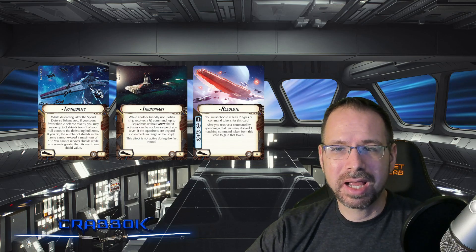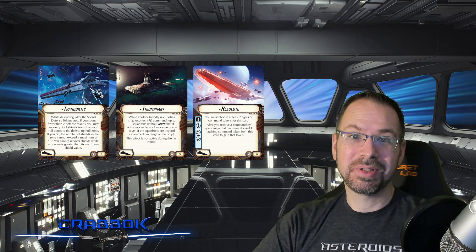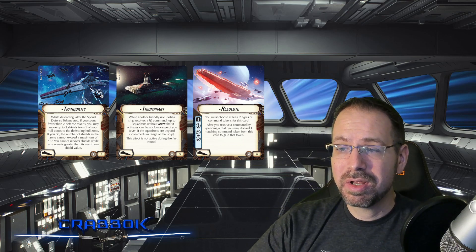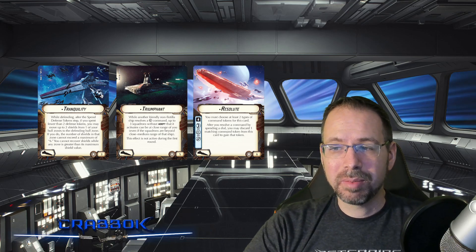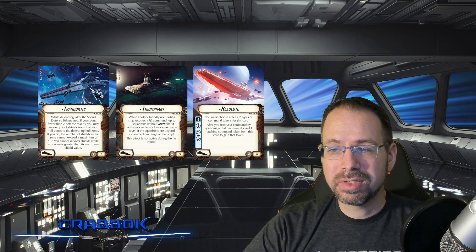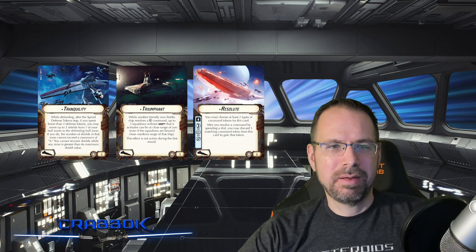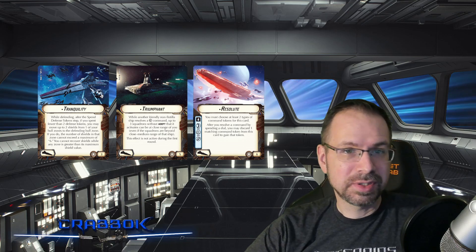There are three titles for the Venator. Going from cheapest to most expensive, we'll look at the Tranquility first. It's a three-point title that states: while defending, after the spend defense tokens step, if you spent fewer than two defense tokens, you may move up to two shields from one of your hull zones to the defending hull zone — but the number of shields in that zone cannot exceed a minimum of six, and you cannot recover shields while any zone exceeds its maximum. This is a way to boost shields extra high, especially in the front during a frontal approach.